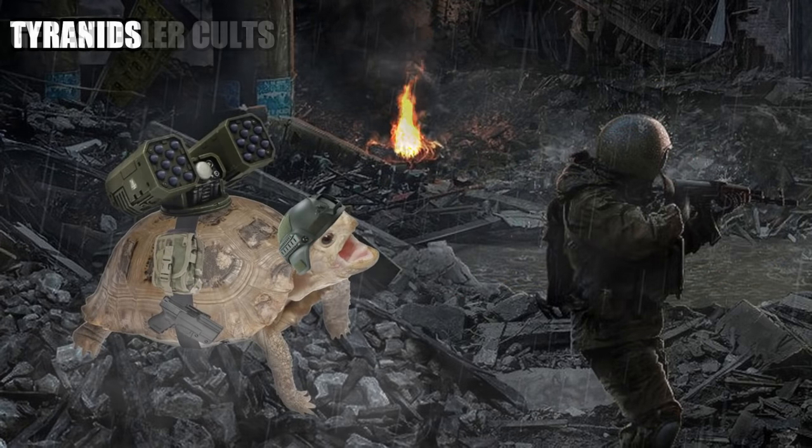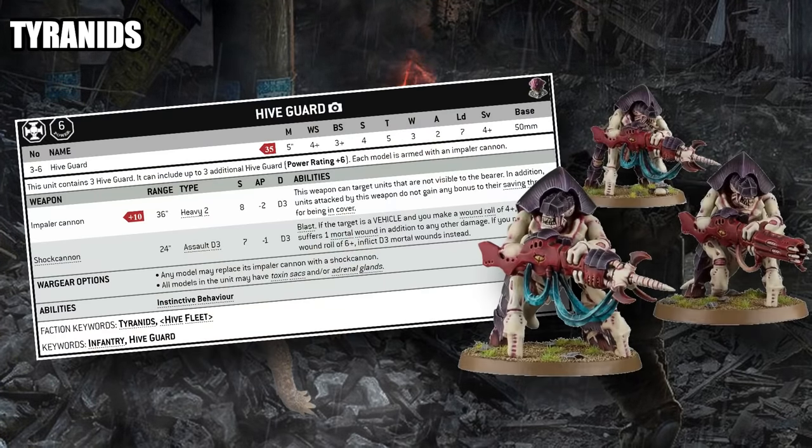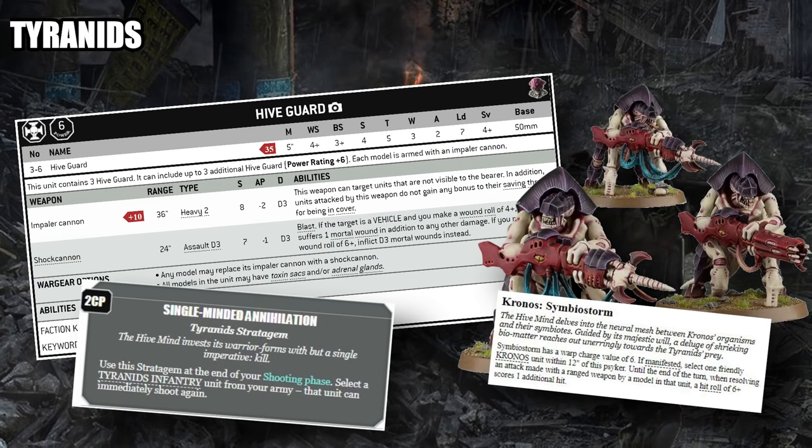Moving on to the big daddies — Tyranids. To anyone who's played against Tyranids lately, this answer is going to be pretty self-explanatory: it's the Hive Guard. Sporting an indirect fire 36-inch range weapon with a ridiculous profile — two shots at strength 8, AP-2, D3 damage that ignores cover — Tyranid Hive Guard are usually hiding behind a ruin and vaporizing everything within 36 inches of them. Once buffs like the Chronos sub-faction ability to re-roll ones to hit or Symbiostorm to give them exploding sixes kick in, they can have insane turns of damage output, and the unit can even shoot twice using the Single-Minded Annihilation stratagem. Hive Guard are essentially single-handedly keeping the faction competitively viable.